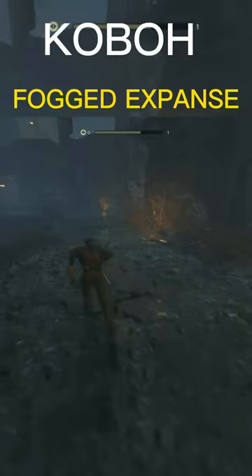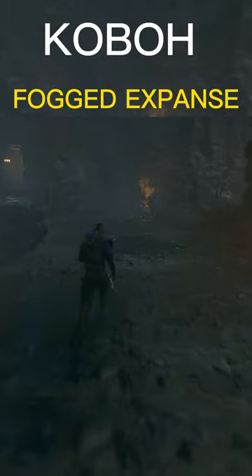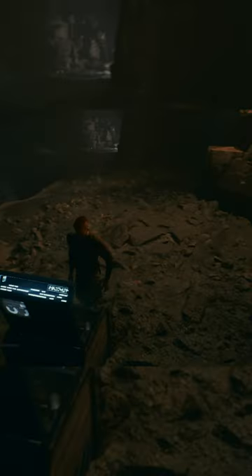Then you want to travel over to Coba and fast travel to Fogged Expanse. When you do this, there's going to be a lot of enemies to your right — just literally go left, follow my path, go into this little cave, then head straight and you'll see the chest. That's how you get the color variants for it.